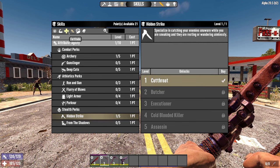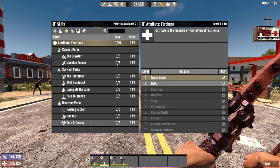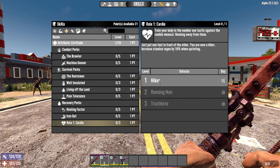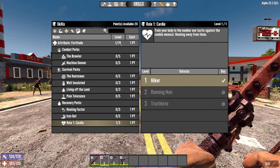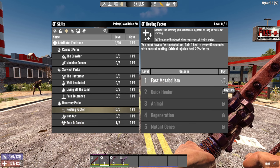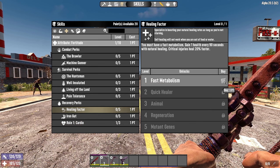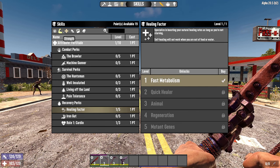Then we're going to switch over to the other attributes. Fortitude is the first one — we're going to go down to Rule One Cardio. Having this is always good because you want to keep mobile and get that stamina back, and it's almost free because you don't need to level up the fortitude attribute at all. We're also going to go for healing factor, which means we heal one every 90 seconds, and with critical injury it heals faster. This is a no-brainer — I would always suggest taking that.